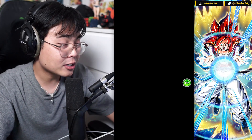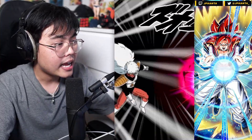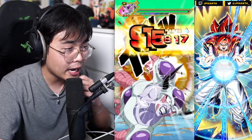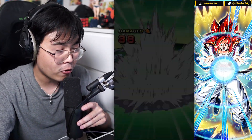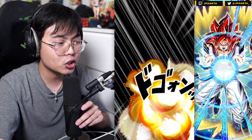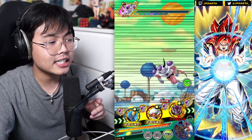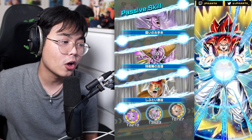Captain Ginyu has two forms: his normal form and Ginyu Goku form. In normal form, he raises defense at an infinite rate and deals damage to the enemy. His passive skill gives attack and defense plus 180%, plus an additional attack plus 50% when performing a super attack. He launches an additional attack with a medium chance of becoming a super attack, plus attack and defense plus 10% per Ginyu Force ally on the team, up to 50%.